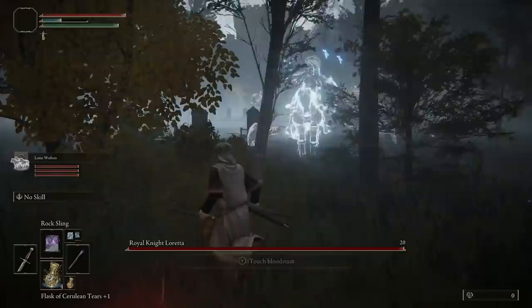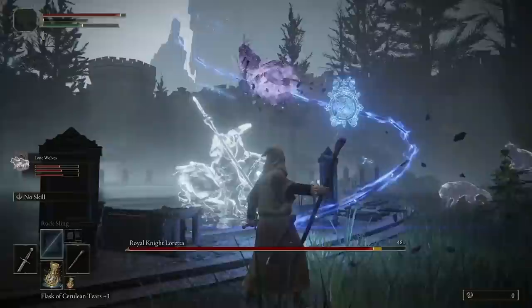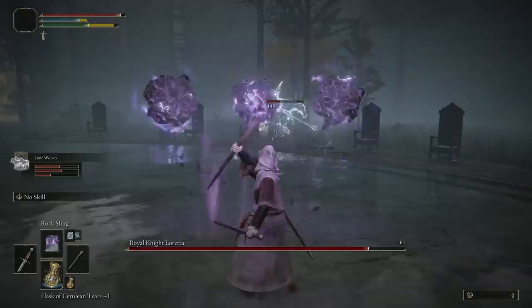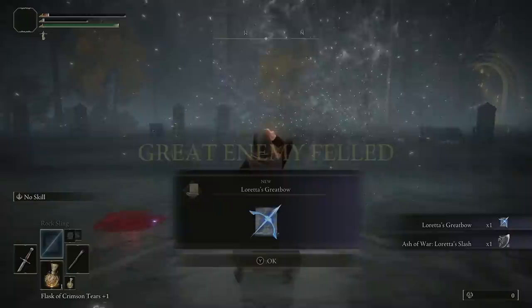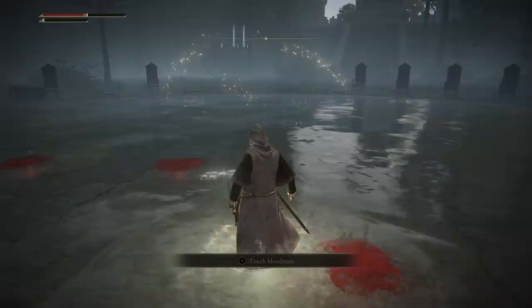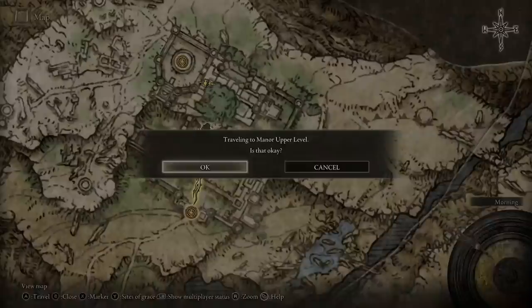Traverse the mist and summon wolves straight away. It's a tough fight — need a flask at times. Get the wolves to aggro her — that's it. That health bar is massive but I've actually killed her. You are going to get Loretta's Great Bow — that's exactly what we came here for.